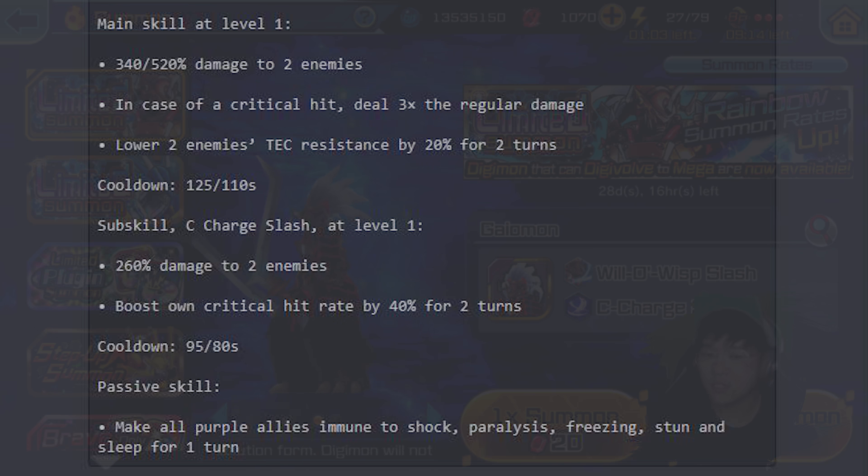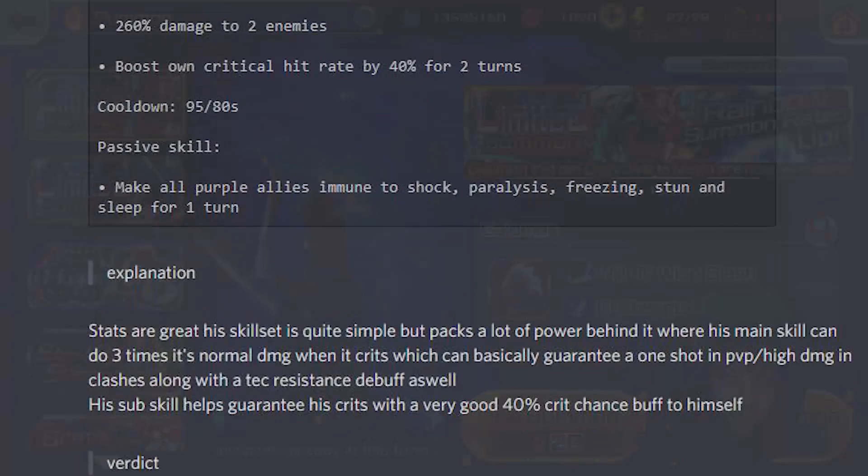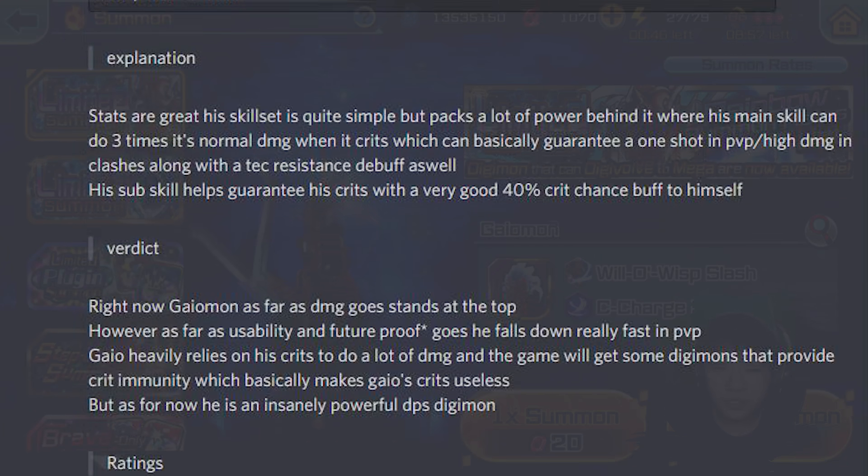His passive skill makes all purple allies immune to shock, paralysis, freezing, stun, and sleep for 1 turn — basically 1-turn CC immunity for the purple team. So he's a purple Digimon.